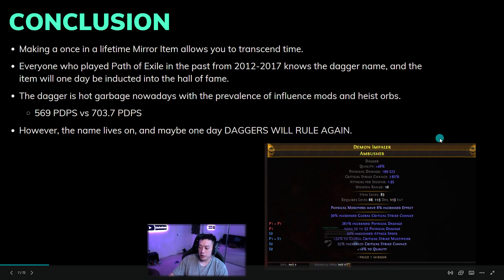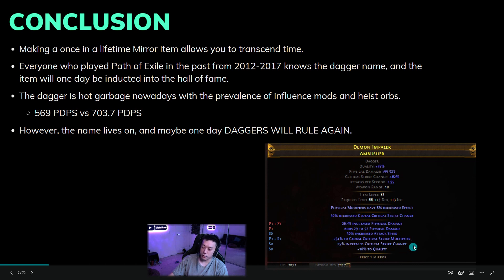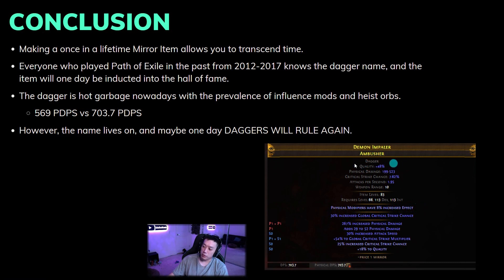The current number one Ambusher on softcore is 703.7 PDPS. The reason it's so strong is the hybrid Warlord's roll giving more crit multi, essence-crafted attack speed, crit chance quality, and a Hillock for physical modifiers at 8% increased effect plus 30% quality. The original Loafbane was 569 PDPS and now it's 703.7 PDPS — but the name lives on. Without nerfs to claws and life gain on hit, I don't see daggers ruling again, but maybe next league will be the dagger league. Thanks for watching everyone — I hope you find more mirrors, exalts, Mageblood, and Ambushers. See you next time!